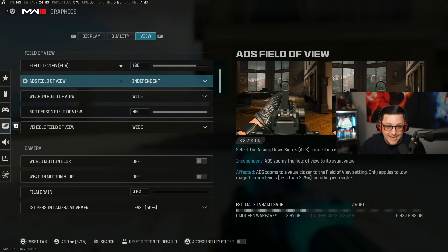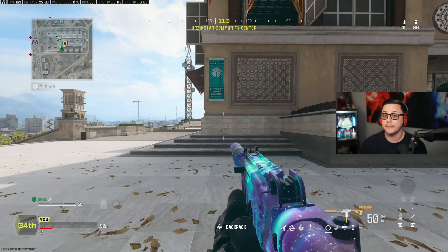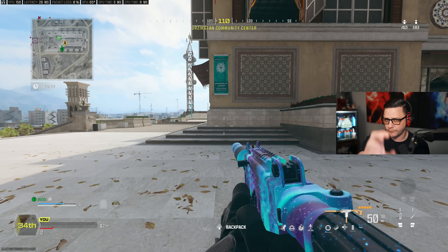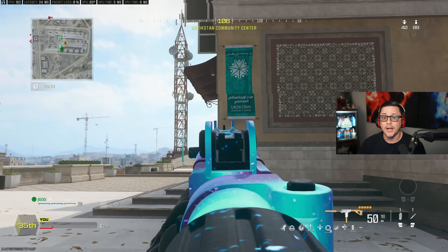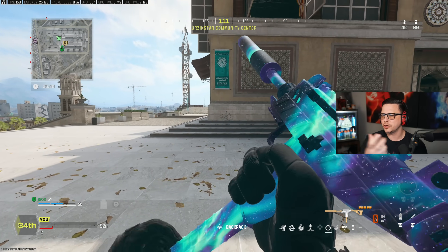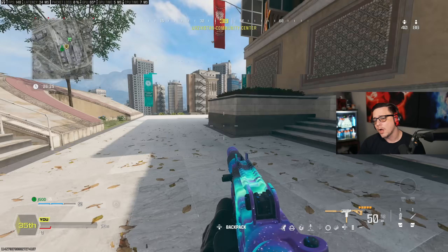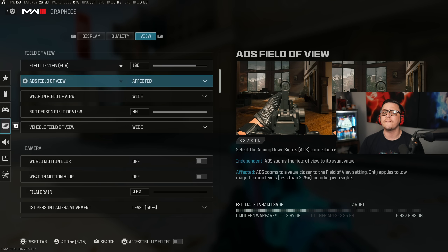If you switch ADS FOV to Independent, it behaves like a normal ADS zoom and you get much more zoom in, which gives better target acquisition for distant targets — they appear larger on screen, essentially a bigger hitbox. However, a lot of people feel it gives too much zoom and more visual shake, which can lead to missing shots. You kind of have to pick what makes sense, but most people generally lean towards Affected because it gives less visual shake.